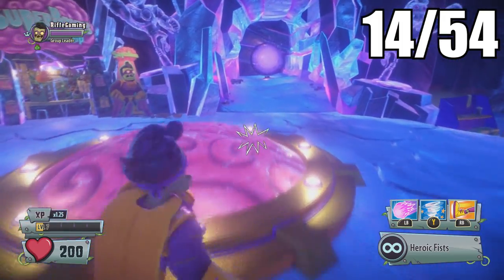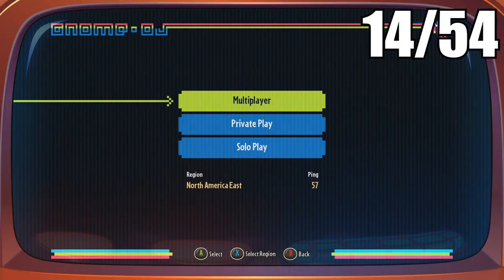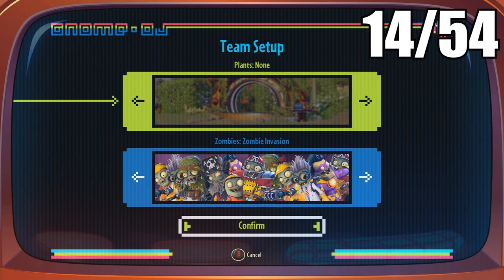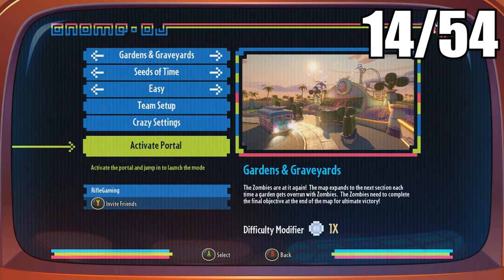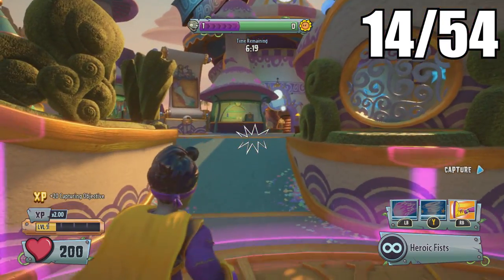Up next are the multiplayer maps, and before I get started I want to make this clear: you can actually free roam the multiplayer areas with no enemies. You can make it so you have no allies and no enemies — just go to settings and set it to none. When you go in there will be nobody there and you are free to roam and collect the golden gnomes.